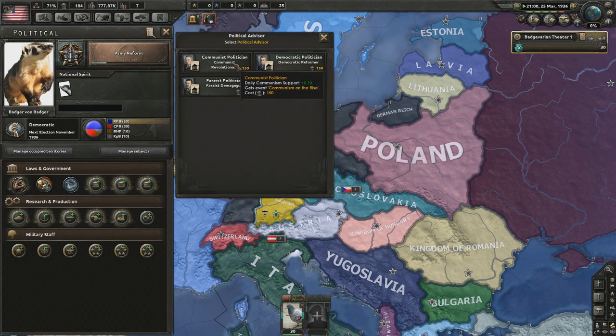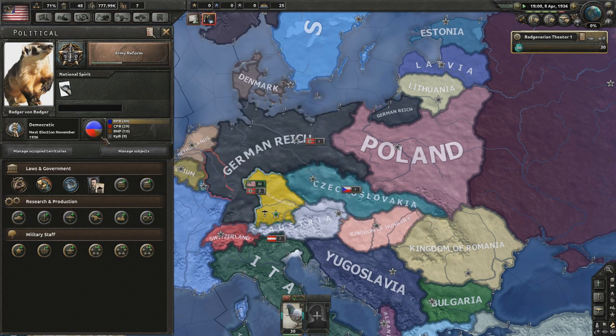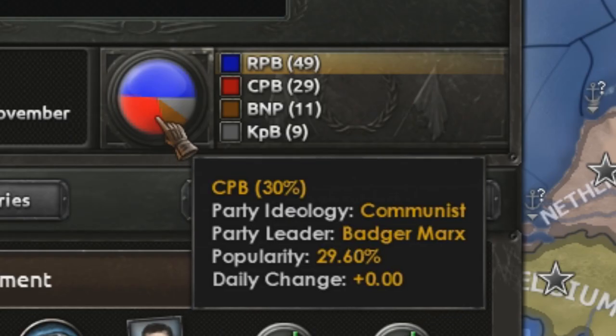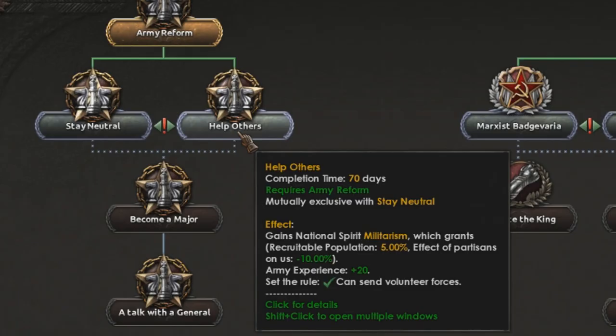I'm not sure which way I want to go — either communist or fascist. I feel that if I go fascist, that might be the best thing. However, it does seem to favour everyone being equal with Badger Marx. Or we have Badger Heinrich. I think we'll help out others, and that gives us a recuperative population of 5%, which is very nice indeed.